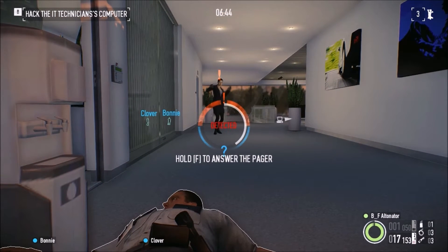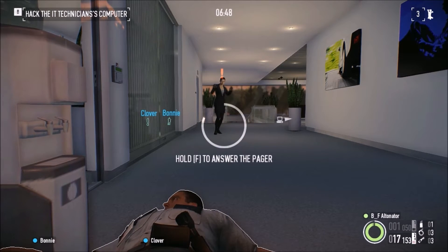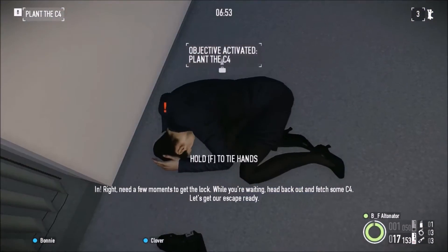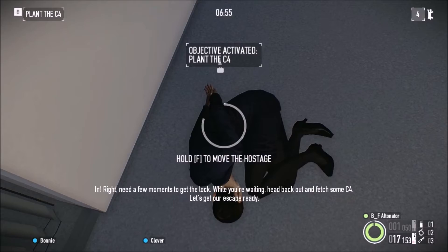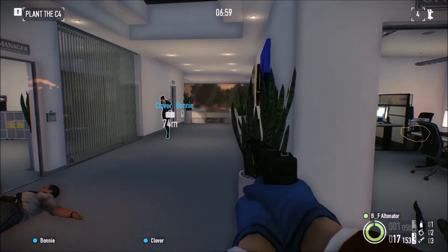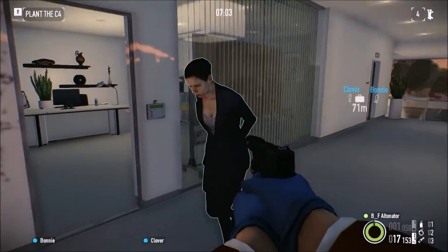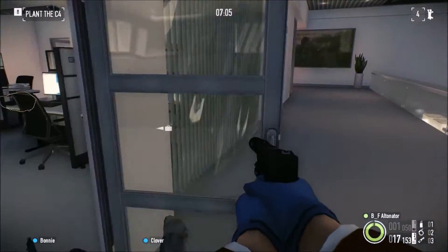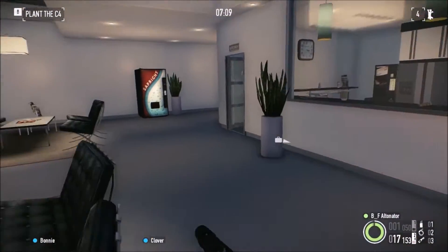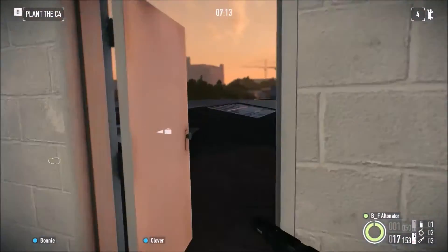Now you just stay there — do not do anything. I swear to god, if you call the police — get in. If you want to get the lock while you're waiting, head back. Let's get our escape ready. Come on. Okay, now we need to get out and we need to get out fast, so we need to go back to the roof.